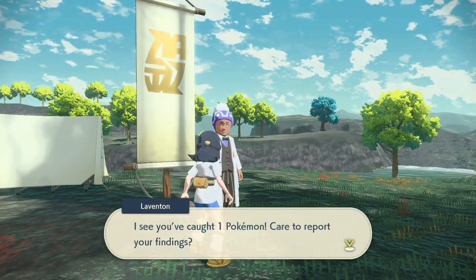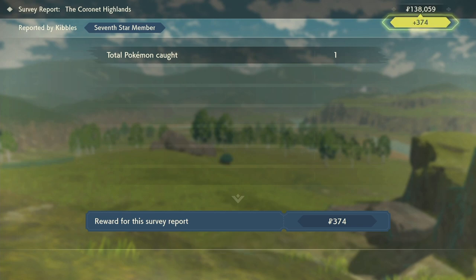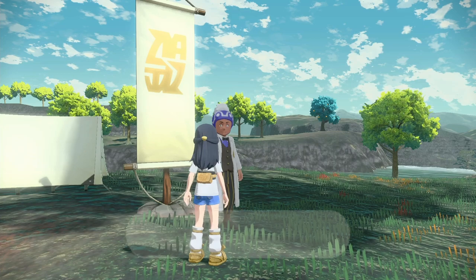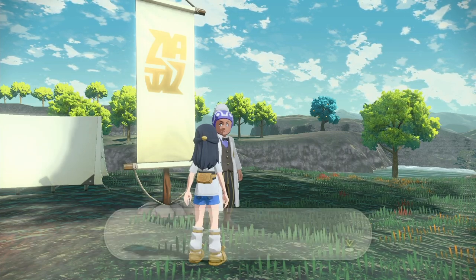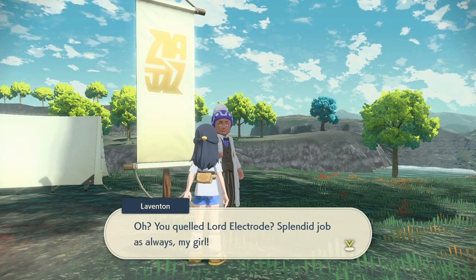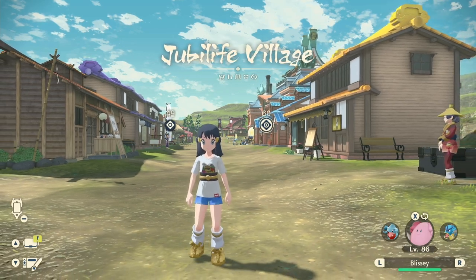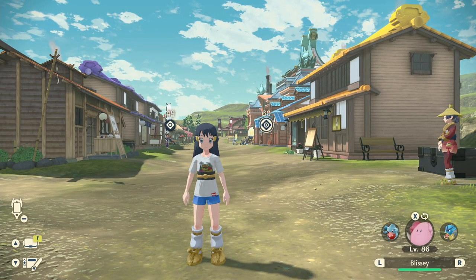To do a hard reset, you go back to one of the main two camps, talk to the professor, and leave. You're going to go back to the village, then come back to the Coronet Highlands, and that'll do a hard reset of the entire map — it'll bring back all the ore deposits and give each one that random chance of shaking. Fast travel back to that spot, run down there, and check all the nodes. If none of the nodes are shaking, just reset over and over again until you get a Bonsly, or get five in the case of the research task.